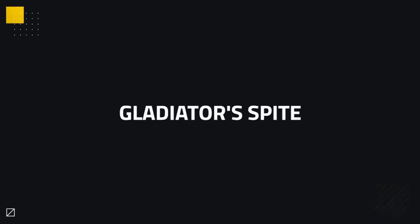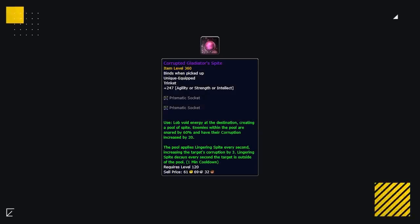Our first new overpowered trinket is going to be the Gladiator's Spite. This trinket, on release, was pretty much shunned by everybody. Simply looking at it, you'd think it's awful. But in reality, this is probably the strongest trinket right now, if used well.